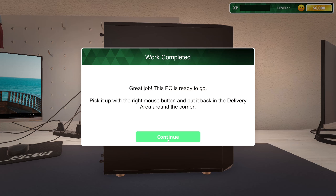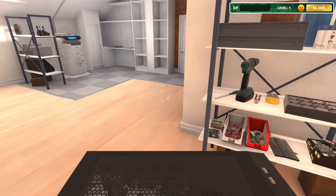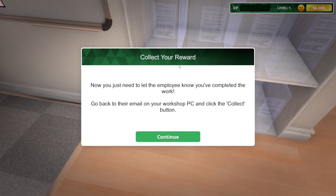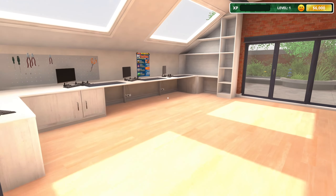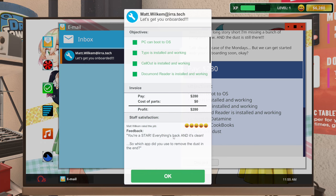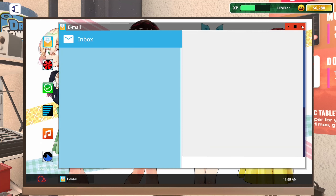Like a boss — great job, this PC is ready to go. Pick it up with right mouse button and put it in the delivery area. Collect reward — 280 bucks. The employee replies: 'You're a star, everything's back and it's clean — which app did you use to remove the dust?' That's a funny one. Successfully closed the first IT support ticket.